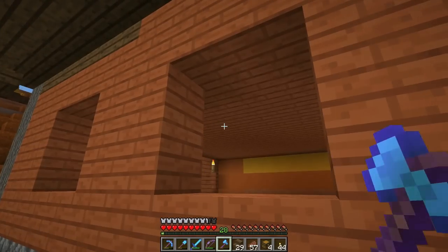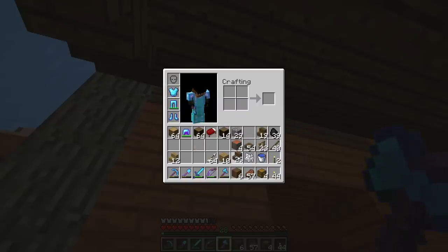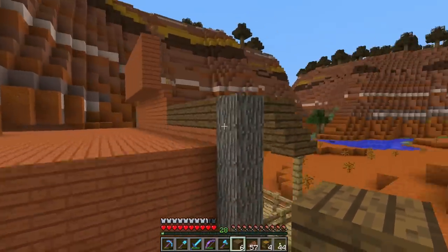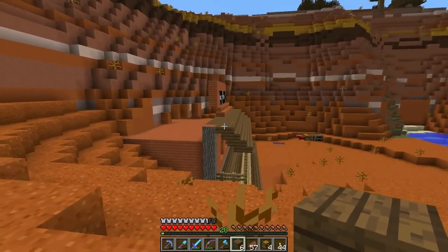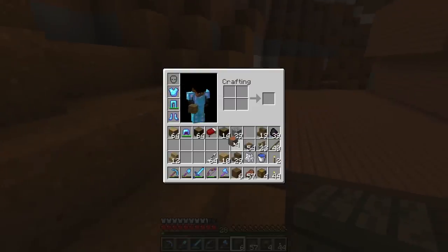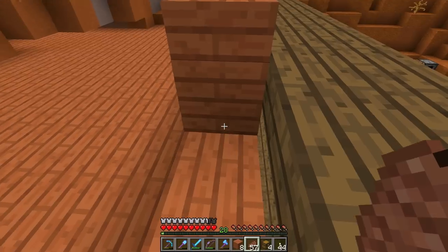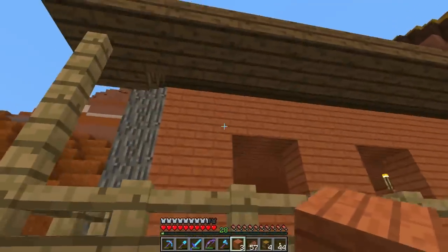I still forgot to get glass for these windows. I had replaced these blocks up here with spruce but I didn't know they showed down below — I might have to change those back. Up here I changed all those to spruce so it matched from the top, but now that I'm seeing they go all the way through, we're probably gonna have to change it back to acacia wood. Let me grab a few acacia planks and do that right now before I forget. Problem should be now solved — if we look from under here, no more problem.